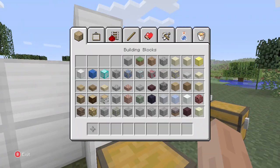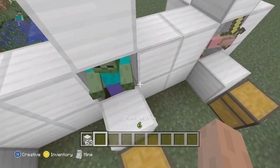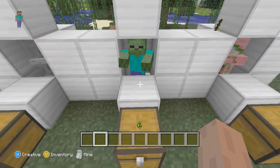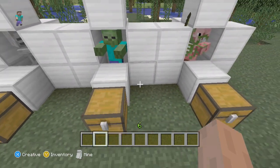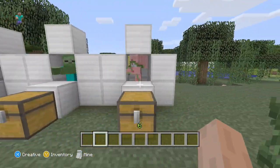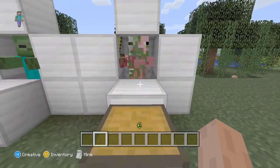Also, here's an example: if I were to drop an iron block, the zombie could possibly pick it up in this update. When he picks it up, you can kill him and you have a 100% chance of getting that item back — so if he's holding an item, you automatically get that item.